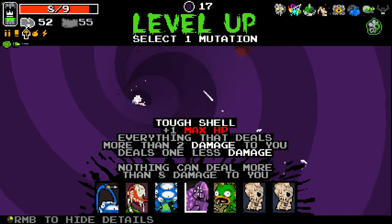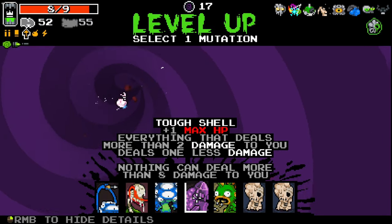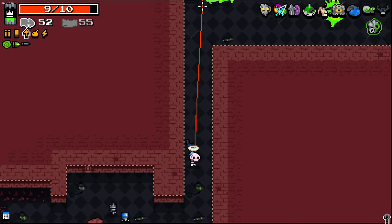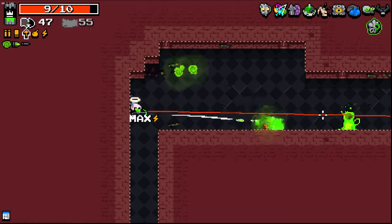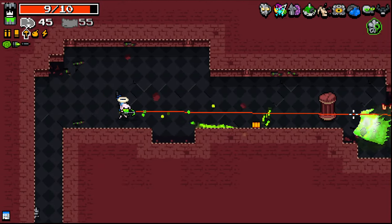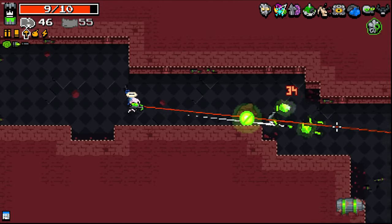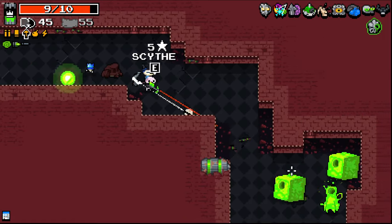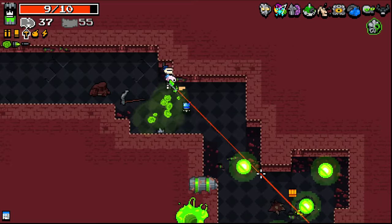That'll be good. Now there's Tough Shell — I probably want to take Tough Shell, I think, just for the extra protection. That's not doing enough damage for me — I ought to be killing those guys in like two or three ammo. It's good enough, but I'd like it to be better. I do like the fact that it's basically full auto though — it's very nice.